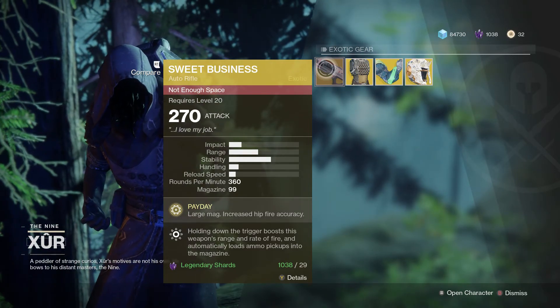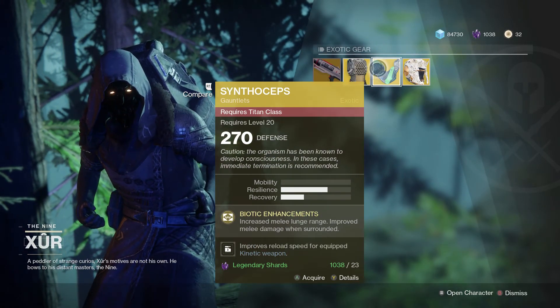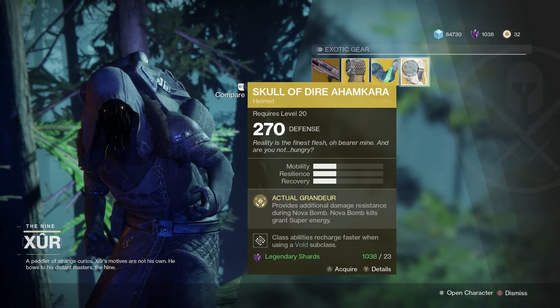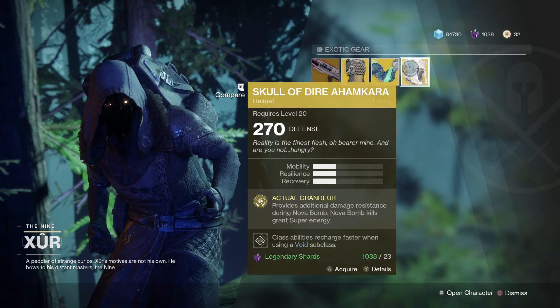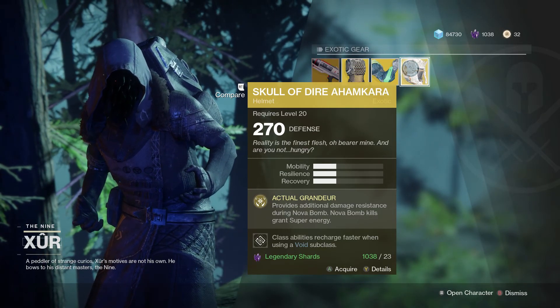We also have the Lucky Raspberry for the Hunter, which I do believe I already have. The Synopsis for the Titan, which again is another exotic I do have, and the Skull of Dire Ahamkara — sorry, I just butchered that both times. But yep, guys, so you get your four exotics this week.